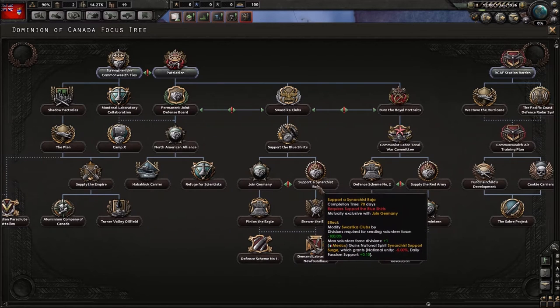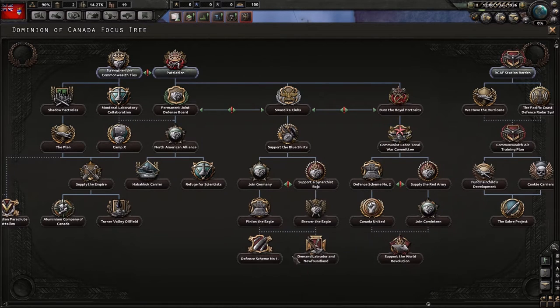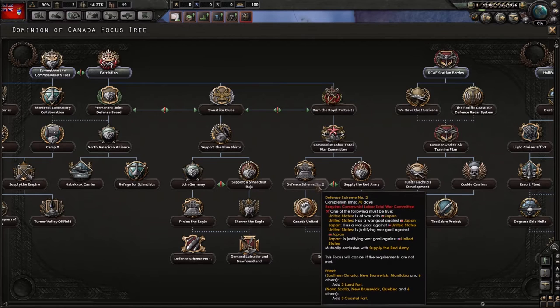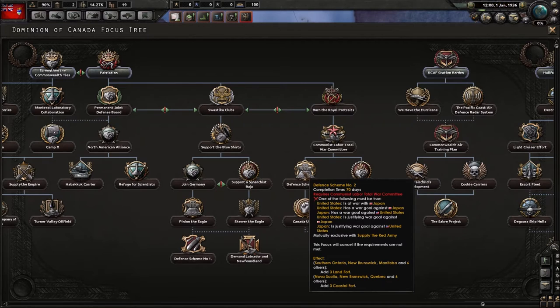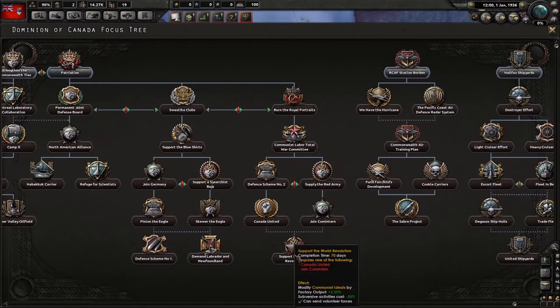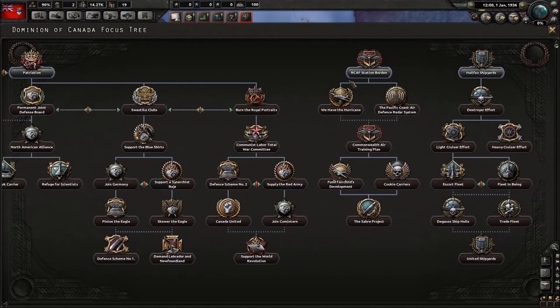One focus path lets you go fascist, turn Mexico fascist, take over America, or join the Axis. There's also a communist path where you can burn royal portraits and either join the Comintern or make your own communist faction. The RCAF — Royal Canadian Air Force — focus covers basic air and naval options.